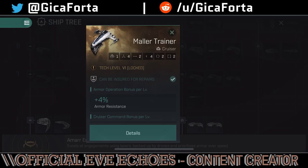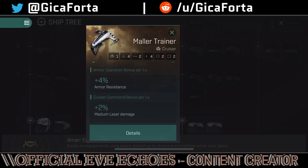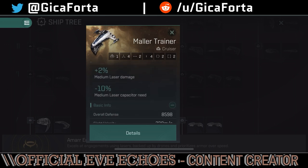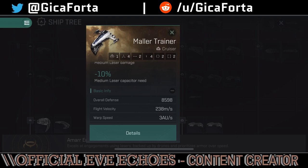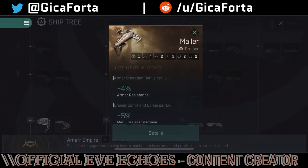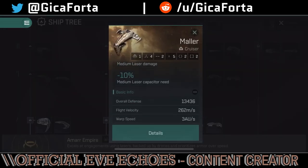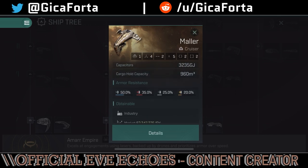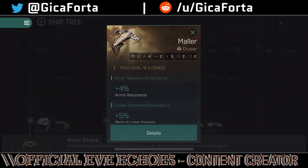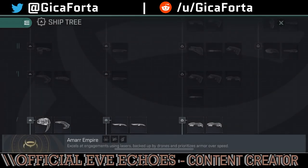At Tech 6 cruisers, we've got the Mauler Trainer with 4% armor resistance, 2% laser damage, and 10% medium laser capacitor need per cruiser command bonus level — it has one drone and four turret hardpoints. It's definitely a tanky ship, and higher up the tech tree we'll probably see a guardian version. The standard Mauler has the same bonuses with an improvement in HP and still four hardpoints, but this version has five low slots — an extra module slot for tanking or fitting whatever you need.